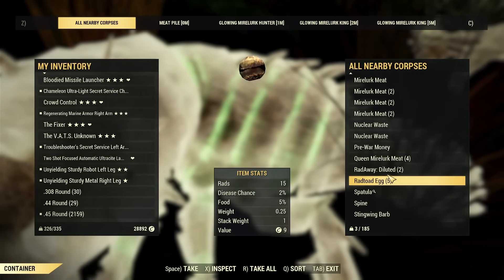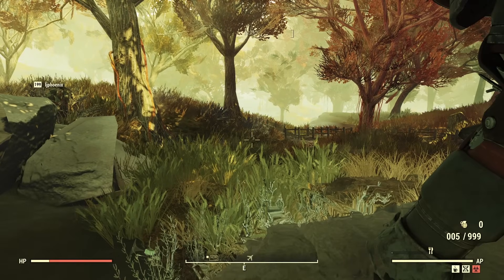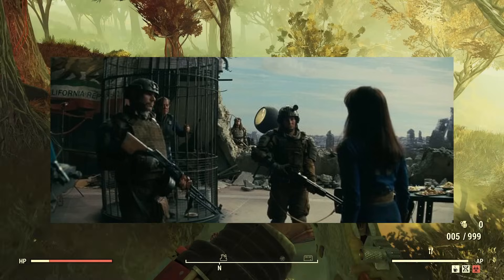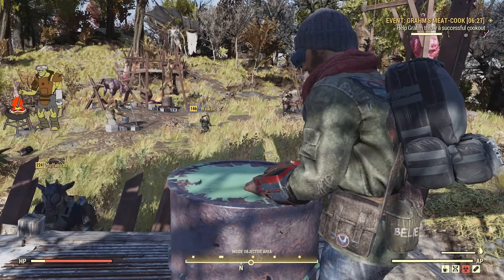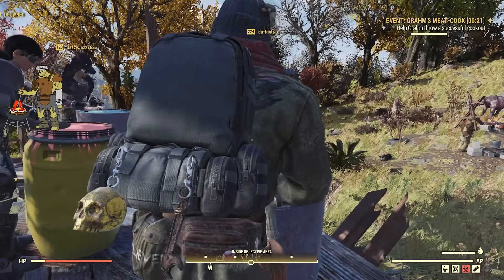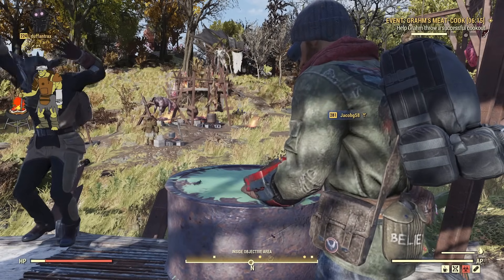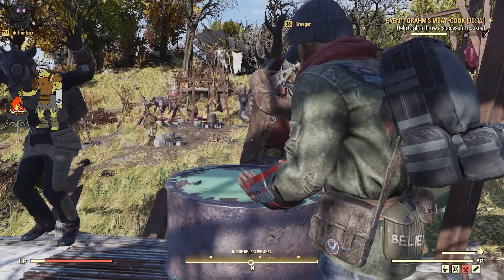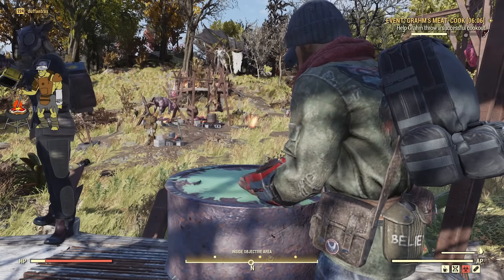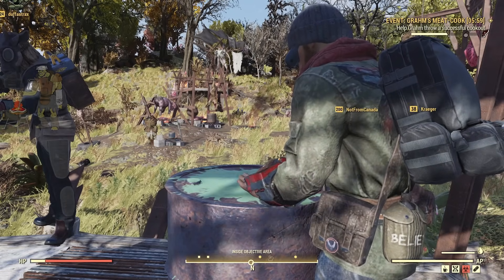RPD. The RPD, or Ruchnoy Pulemyot Degtyaryova, is a light machine gun first spotted in Episode 8, where an NCR soldier guarding Hank McClain is seen carrying it. The RPD is another Soviet-developed weapon. While designed for World War 2, it wouldn't be widely deployed until the Vietnam War, where the Viet Cong and People's Army of Vietnam adopted it as their standard LMG. It still remains in active service in many African and Asian countries.